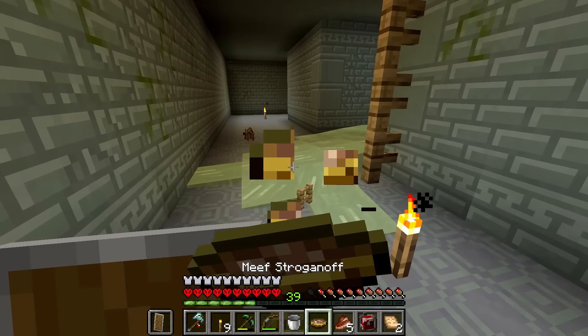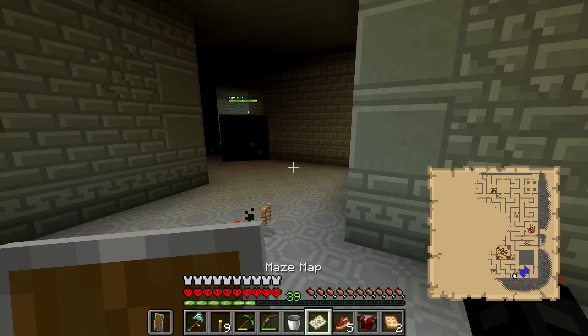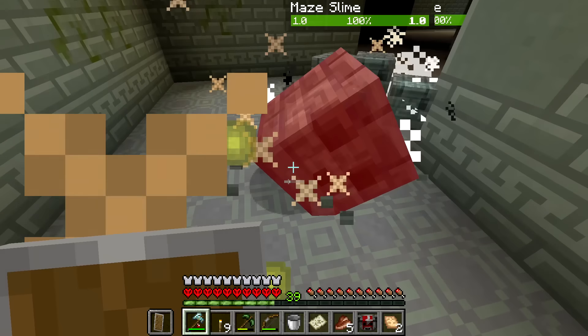I ate the meef stroganoff and got an achievement. My advancements said the meat and mushroom stew pleasantly warms you enough to venture into the fire swamp — I guess that means I unlocked the fire swamp. But I have bigger issues at hand: I need to figure out how to get out of this crazy place.